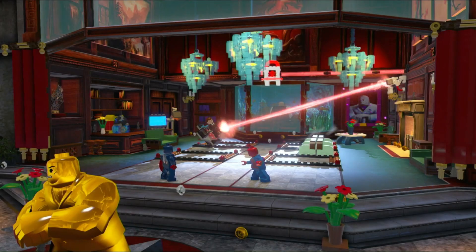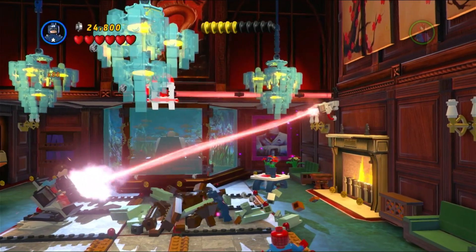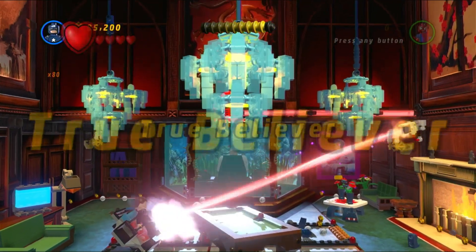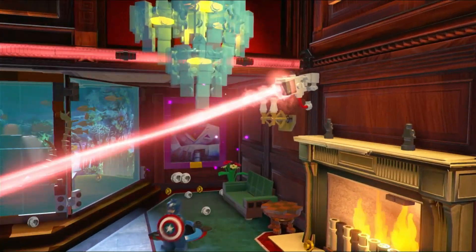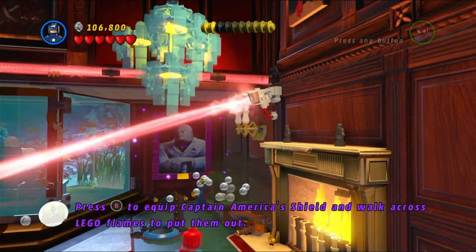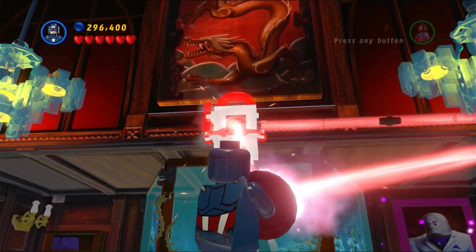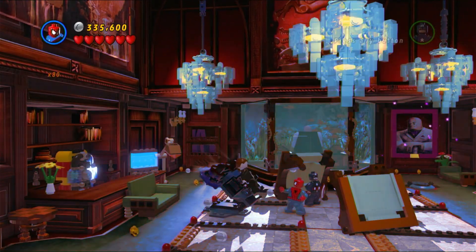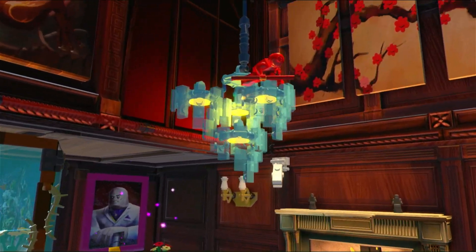Here we are inside the level. We get to experience a very different set of characters — you can see Kingpin in the back. What I really like about these Deadpool missions is they let the player experience characters from the expansive Marvel universe that aren't well-known enough to be in the main story, but they're added into their own shorter, separate levels. There are still six more Deadpool missions to go, so we'll have our fair share going forward.